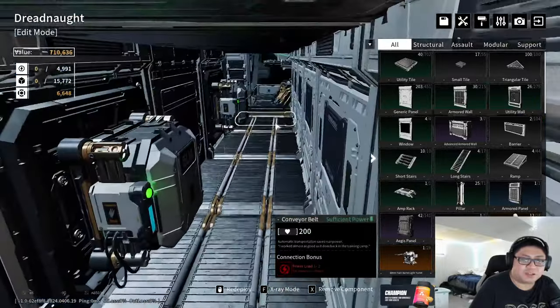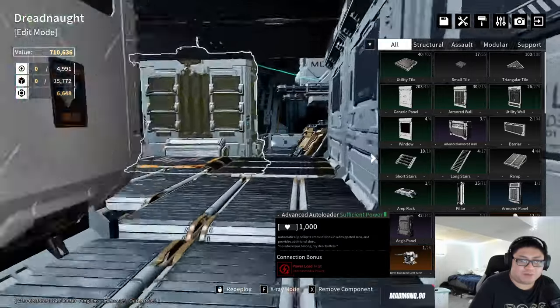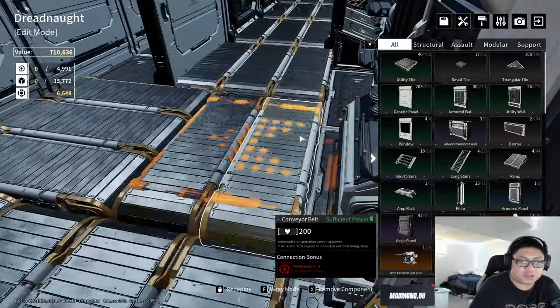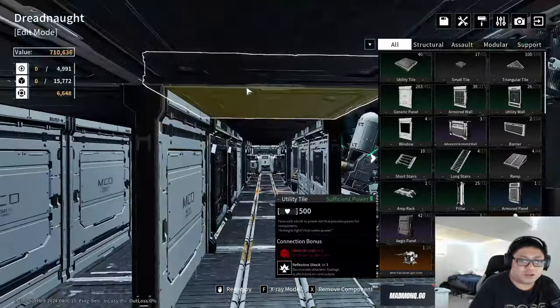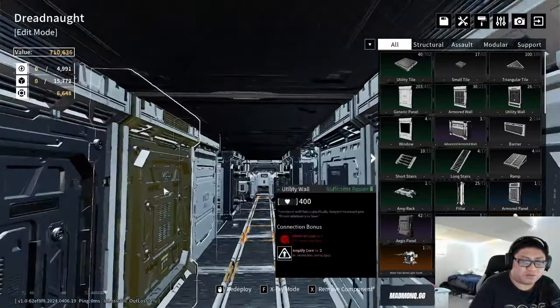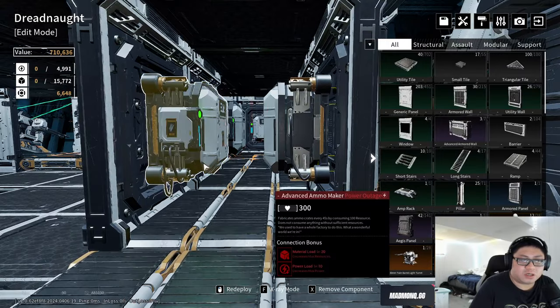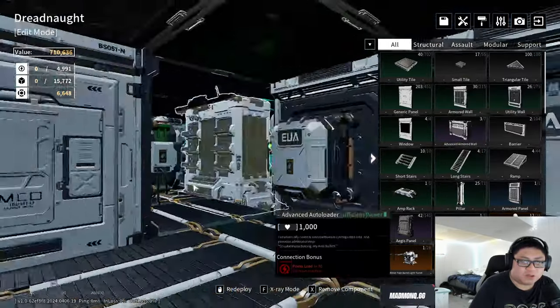Everything goes into the second belt, which is fine, and over here it pushes into the second belt again and continues on — making sure all the auto loader ammo is not wasted. I have a better design using pillars for ammo production placement that requires lots of pillars.